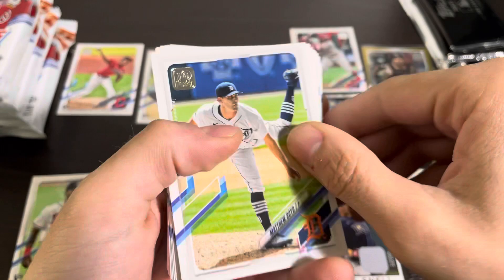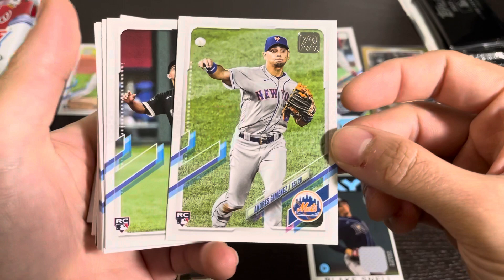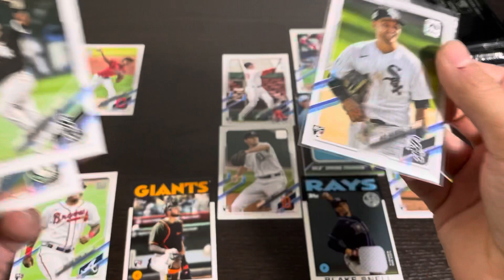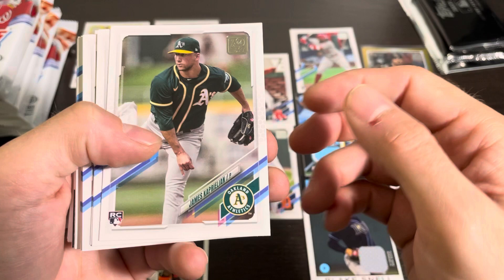We have a Matthew Boyd — the Tigers probably wished they had flipped him a couple years ago. Andres Jimenez — that is an Indians rookie now, he was traded to the Indians as part of the deal for Francisco Lindor. And there's Nick Madrigal's normal card. So we have the Nick Madrigal base on the left and the short print on the right — pretty neat. Let me slide that up a little bit and put the base Madrigal underneath.